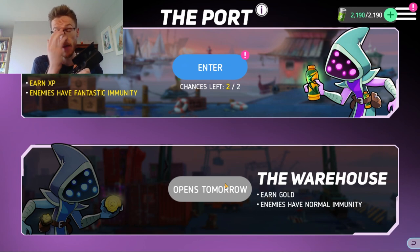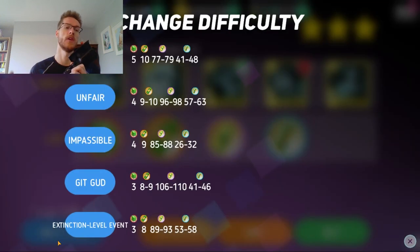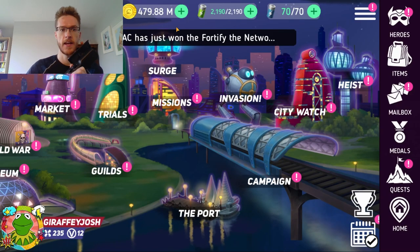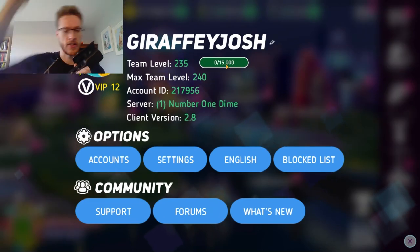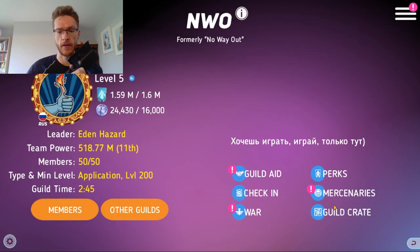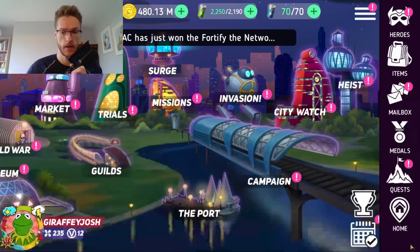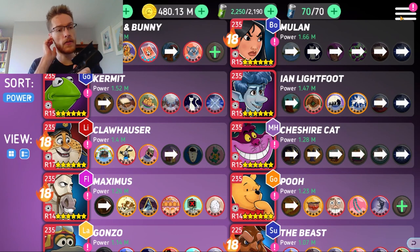The most important thing - the update dropped yesterday. I covered it; there wasn't a huge amount to cover. The main thing to take home is that the level was increased by another five and you can get up to Red Yellow. That's it - you're not missing out on anything else. This is just a small drop, I reckon, ready for their third year anniversary which I believe is coming soon.